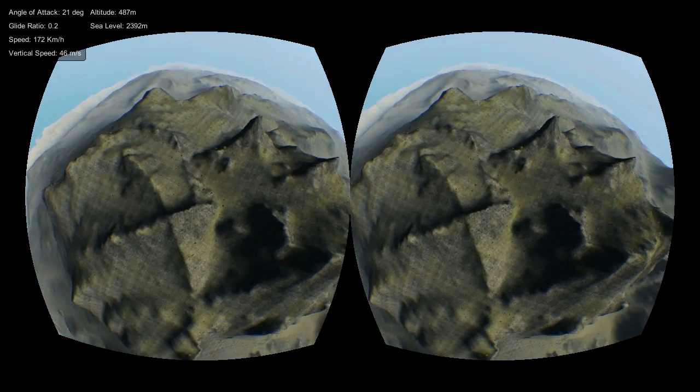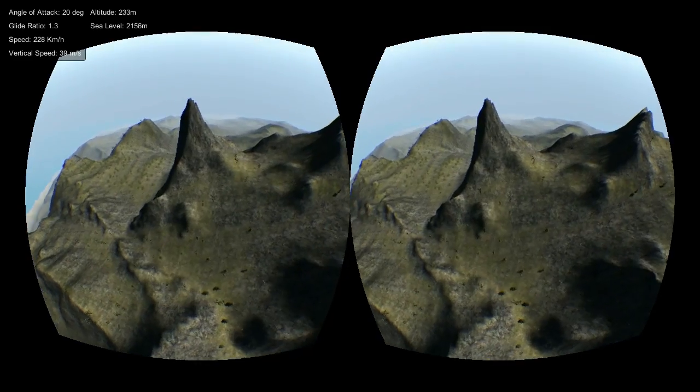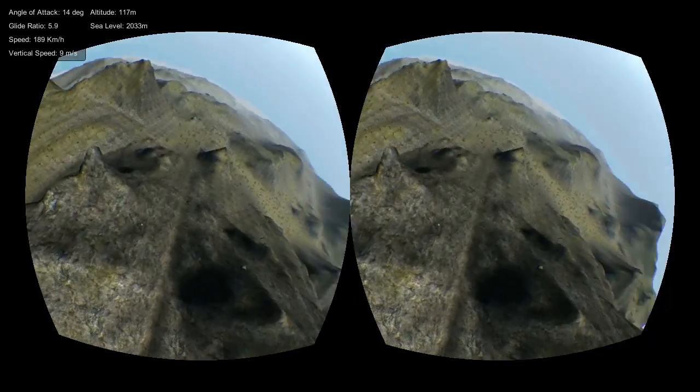These hook turns! Where you just do a 180 barrel roll, end up on your back, and then pull in, and then look into the turn vertically - looking straight down. Like this.